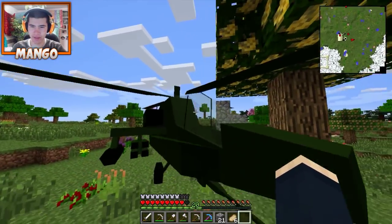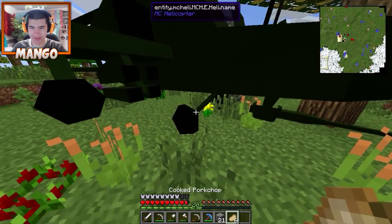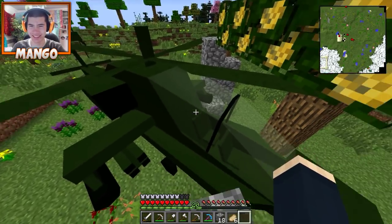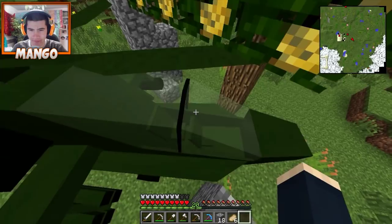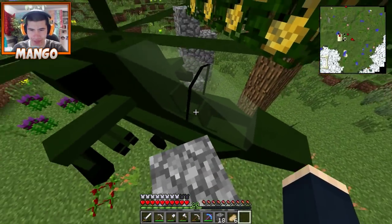Sit down - sit, Sparky. Why can't I get in? Why is he taking damage? I'm coming down. Why can't I get in this thing? I can't feed my dog - he's taking damage. Help me! What do I do? I don't know, man. I think your dog's dead.